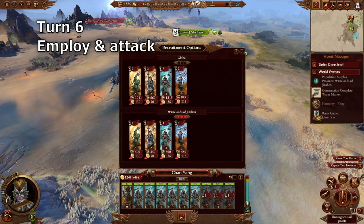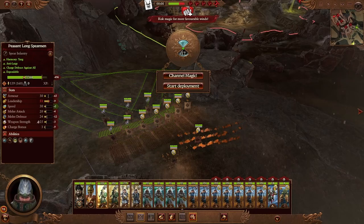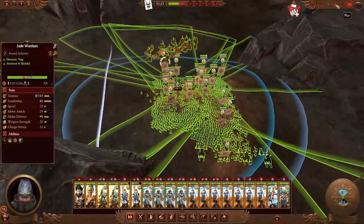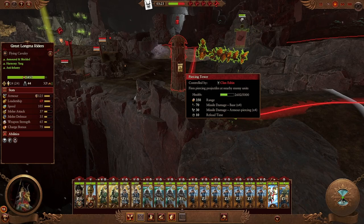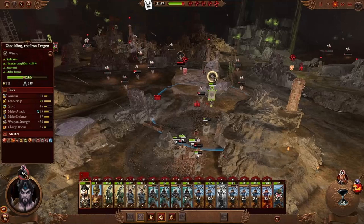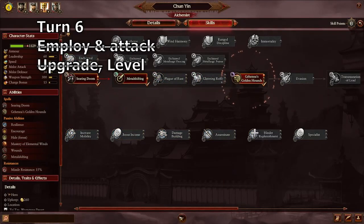Recruit three more jade warrior crossbowmen to the second army and attack Tai Zu. Set up at the rear of the map and bait out the menace below before you even start. You can hold Alt and right-click on a unit to make it attack with melee. If you're struggling with the towers, use the great longma raiders to charge in — they do approximately a third of the health per charge. Just keep moving forward and taking things out until you win. Upgrade City of Monkeys, level yourself up, and merge the units.